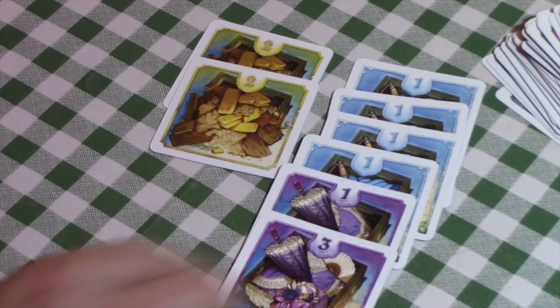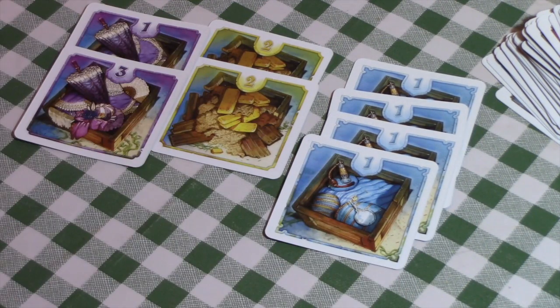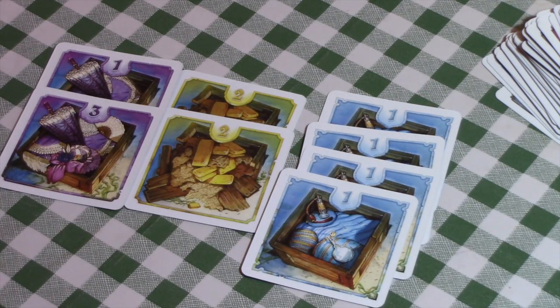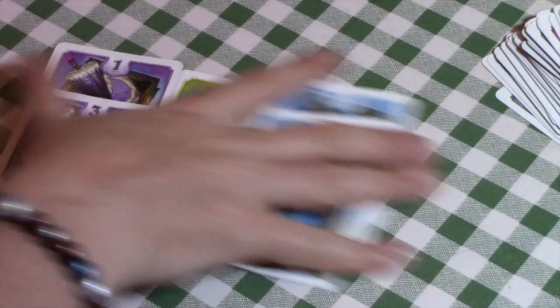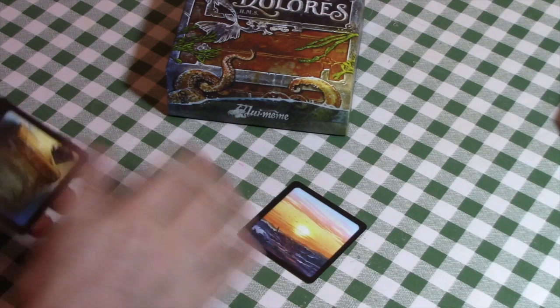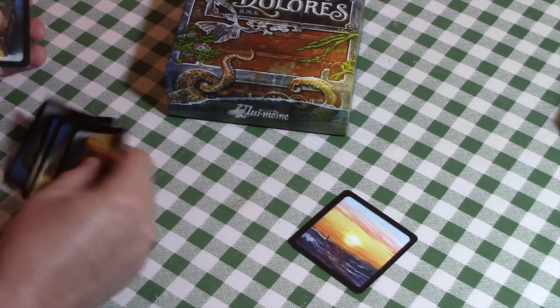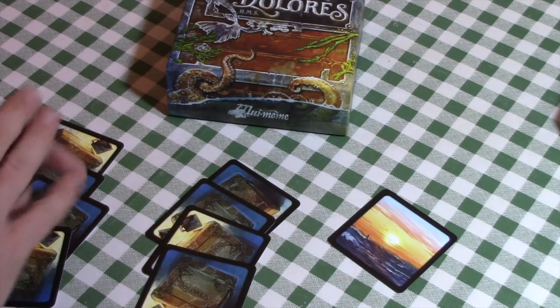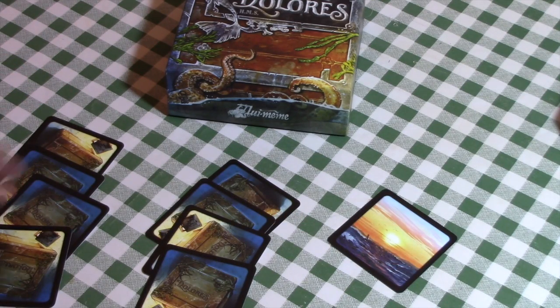There's quite a bit of tactics in deciding how to fill out your longest and shortest suits, and ideally getting more than one at the same length so you can score more than one. That's the basic premise — that's how we score our points. We start the game with a hand of cards: in two-player you start with four cards each, three-player with three cards each, and four-player with only two cards each.